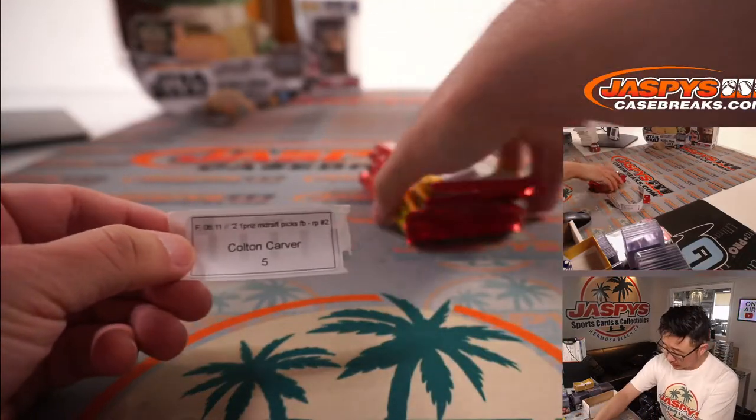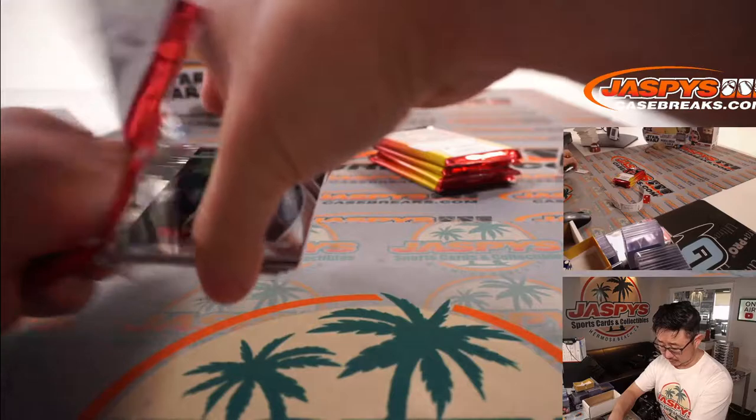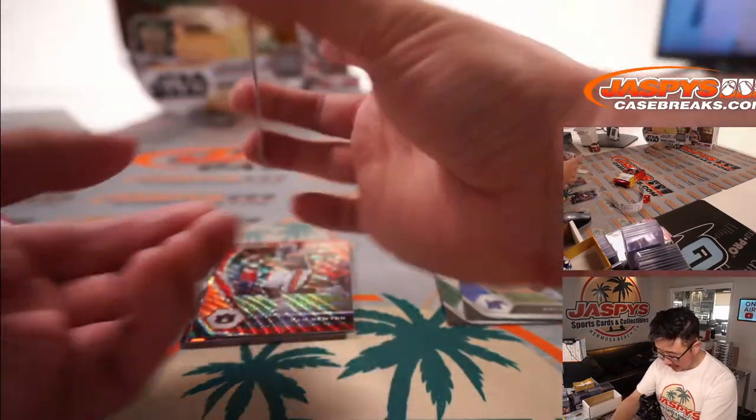So, Colton, you're up first. Pack five. Good luck. Kirk Cousins up front, Antonio Gibson, and Javion Hawkins.